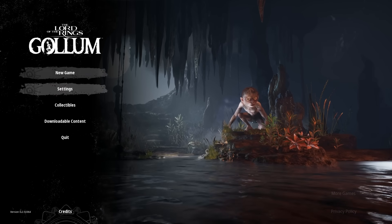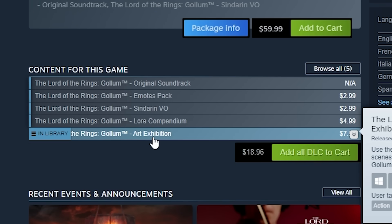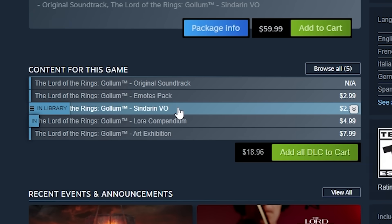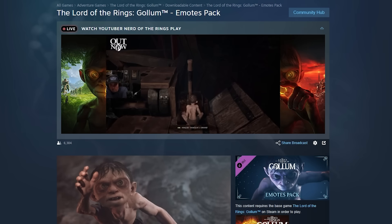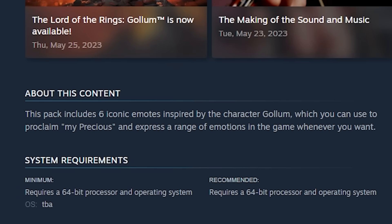Before we even play Gollum, we have to acknowledge the amazing DLC. You're getting the art exhibition, which is just concept art included in most games for free. You're getting some lore, which again is included in most games for free. And you're getting Sindarin VO — that feature costs $3, as does the official Gollum emotes pack, which includes six iconic emotes inspired by the character Gollum.